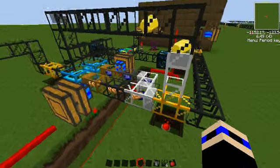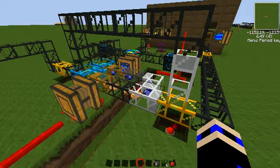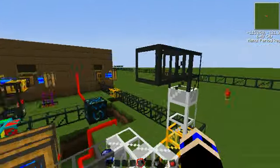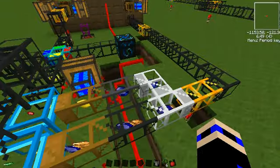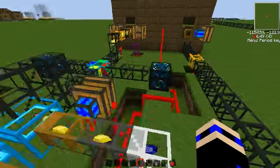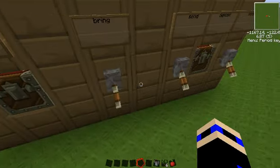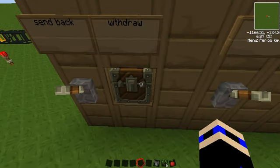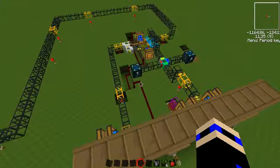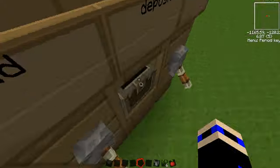How much of the gold gets... wait, why do I have this pipe? This pipe is completely useless. Turn off spring — as you can see, we've already got some gold here. Send that back. And voila.